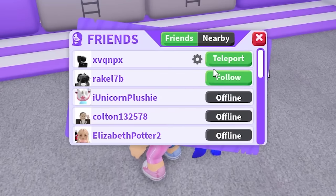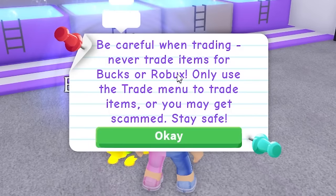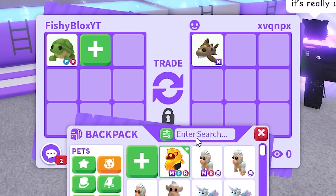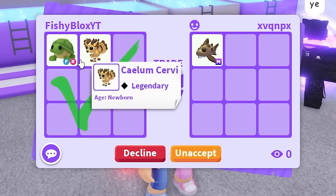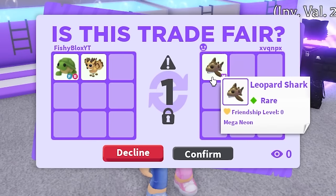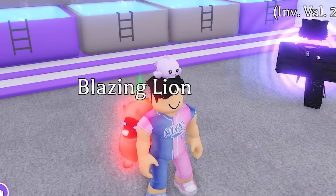Next up — the leopard shark. I find someone with it and offer a flower, a ride turtle, and another item. The trade goes through and we get the mega leopard shark. I feel like I've overpaid for a lot of these trades, but I just want the pets for the challenge. The mega list just keeps growing!